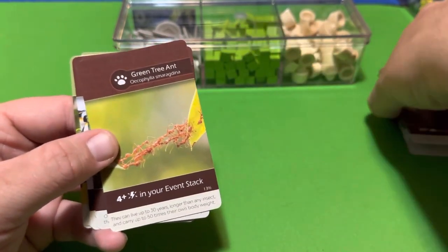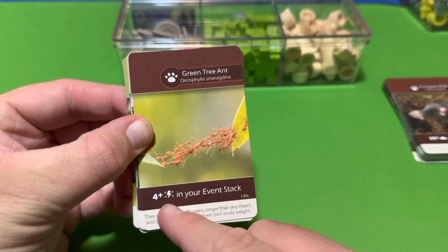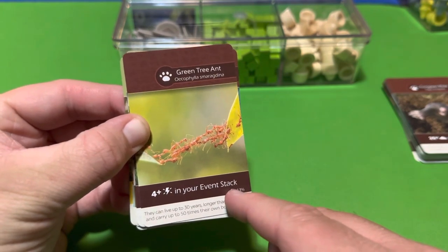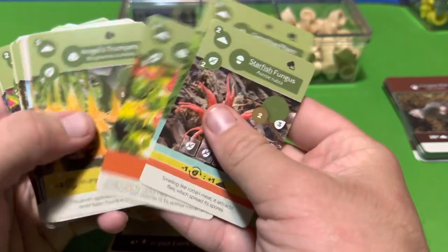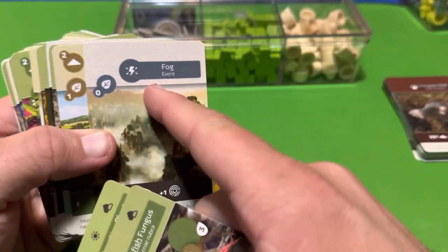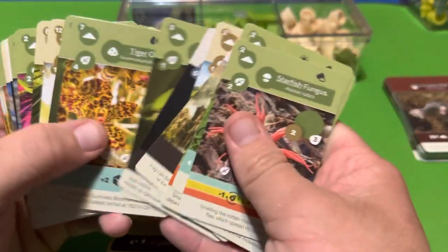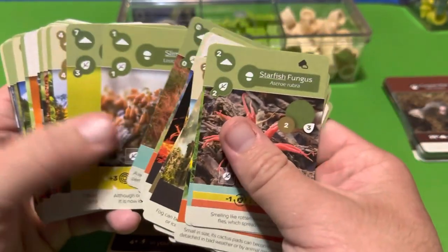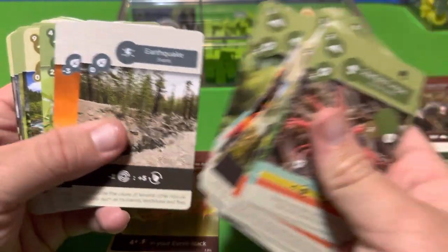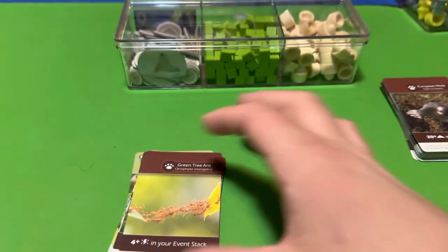The Green Tree Ant requires four or more cards in your event stack — you have to find and play event cards. When you play an event card it goes into a stack on your player board. Here are some examples of event cards: fog is one event, and you need to have played at least four event cards on your player board to appease the Green Tree Ant.